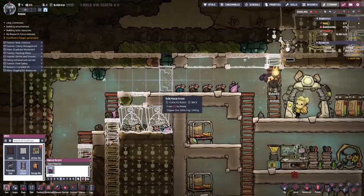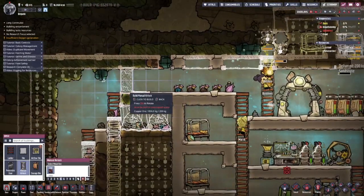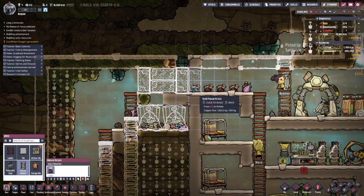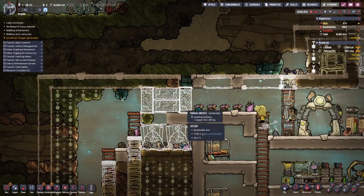Now we've got these doors, so what I'm going to do is - bang bang bang - and I think that's how you make a little cheaty airlock.